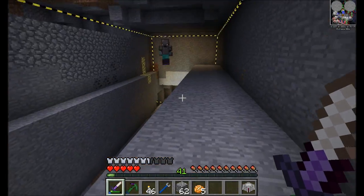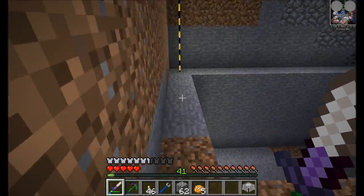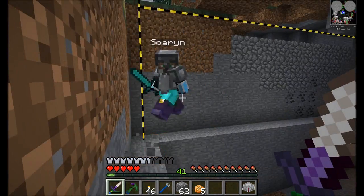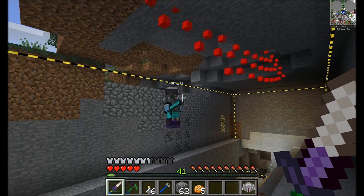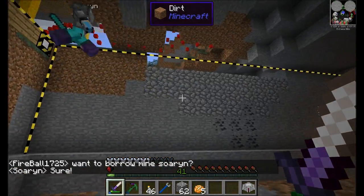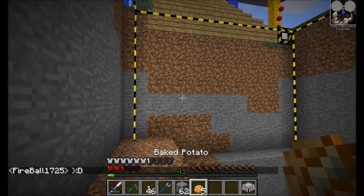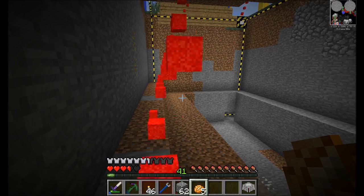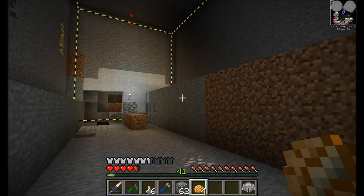We're back, and I just found a really interesting bug with Morph. If you log out of the server while you're in the middle of morphing, when you log back in you're stuck at whatever hearts you were at when you logged off. Right now my max health is five hearts - that's my max health. Like, right now my max health is five hearts, but I'm still stronger than you. And then when I switch back to bat mode, now I have half a heart, which is probably a bad idea.